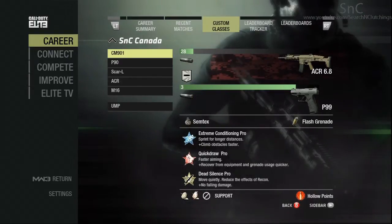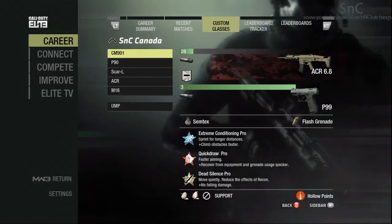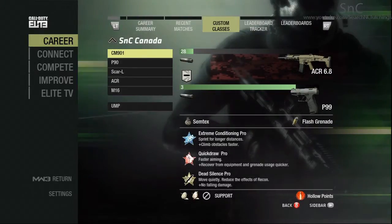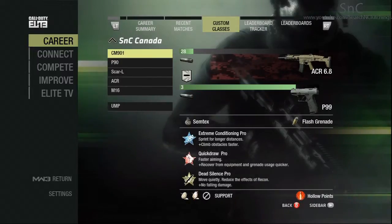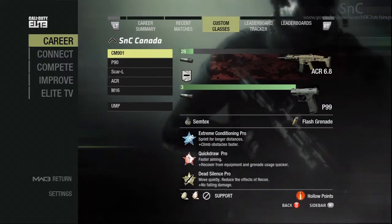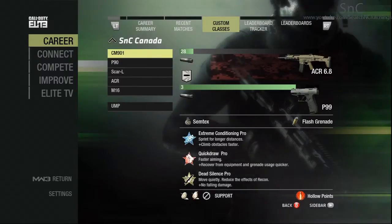I got Extreme Conditioning, and the idea behind that is I'm going to move up into the base and kind of lock down one area — just get there before they can get there and make sure they don't think I'm going to be there. Quickdraw — I like to have either Quickdraw or Sleight of Hand in my class, and because I'm using Extreme Conditioning, I'm just going to put Quickdraw on. I got Dead Silence because I'm going to be in close range and they're most likely going to be able to sound-whore me, so I'm just going to be using Dead Silence.